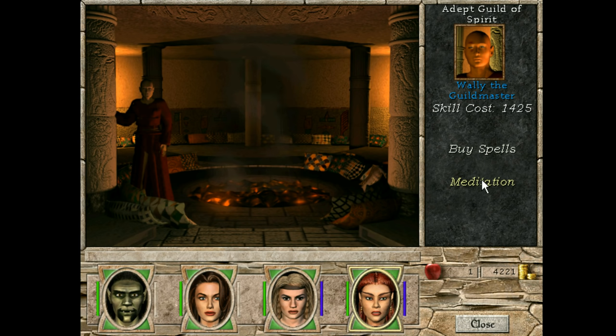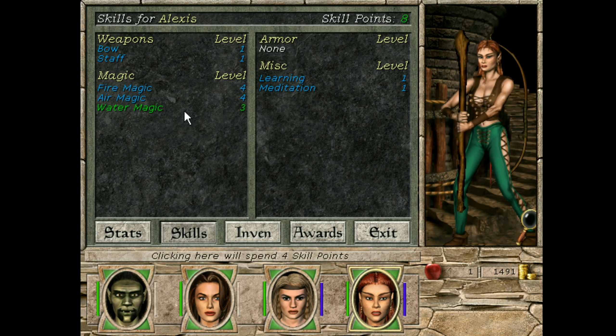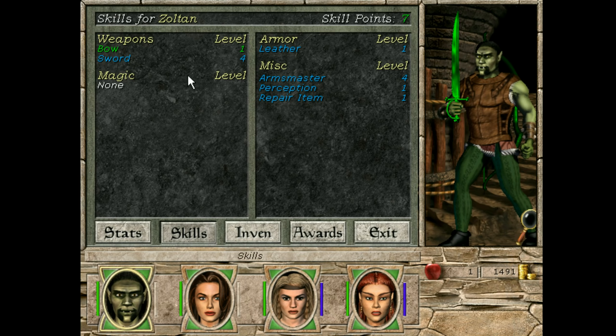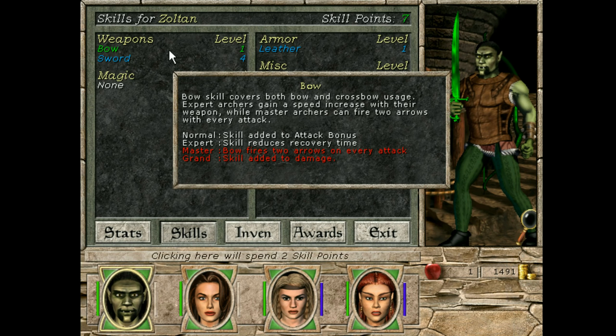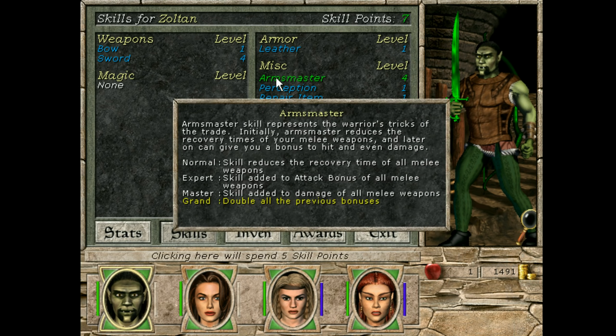Then we'll go finish clearing out the goblins and retake our fort. This is not the trainer - I don't know why I keep going to the town hall. We want meditation and we want learning, so let's grab those. It's going to be expensive. Welcome to the fire guild. You're going to cost me a fortune. The guild of the spirit welcomes you. Now we're broke basically, but we have some of the skills we need. Meditation's pretty great, and we should probably start to work on our merchant skill. I was hoping to get to expert, but we might have to go to Erathia first.